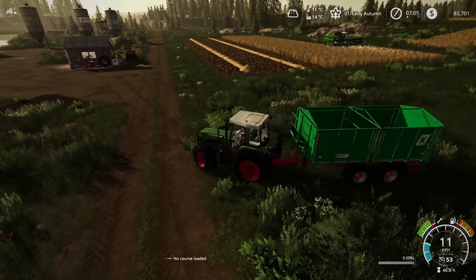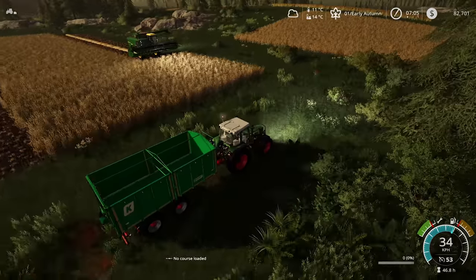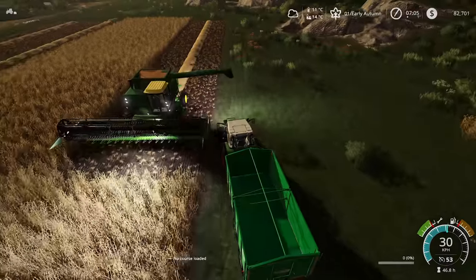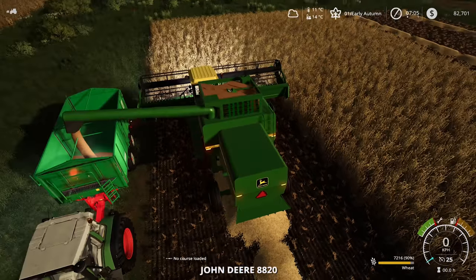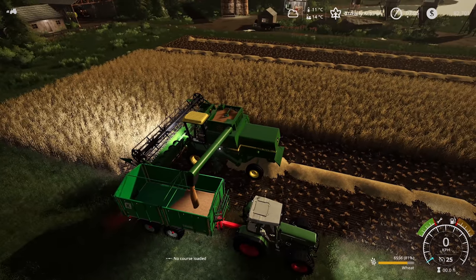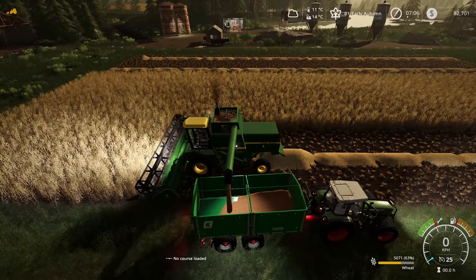Let's get this connected up and go unload our first lot of wheat. All of this is going to go straight into the silo and then we're going to work out how much we need to feed our pigs for a full year, and how much we can sell. I don't want to go selling everything straight away — we're going to wait and try to get the best price we can.